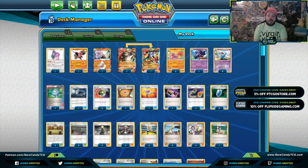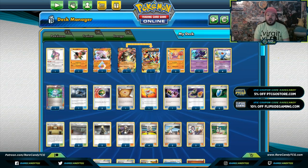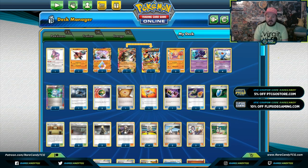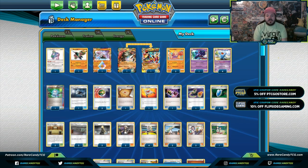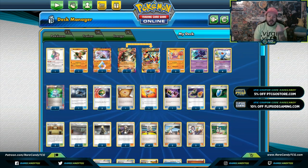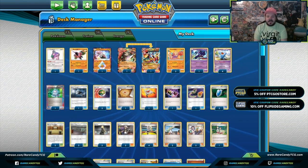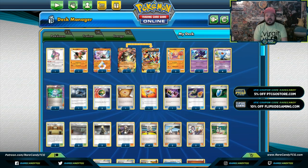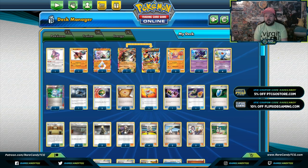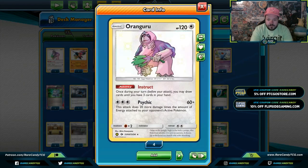I want to go over my Hitmonchan, Primal Groudon, Wobbuffet deck. I took a very similar list — I think it's like 59 out of 60 cards — to the Portland Regional Championships, lost my win-and-in to top eight. Recently my girlfriend Michelle took this to an Elite Cup and made top eight, so it's a true contender right now.